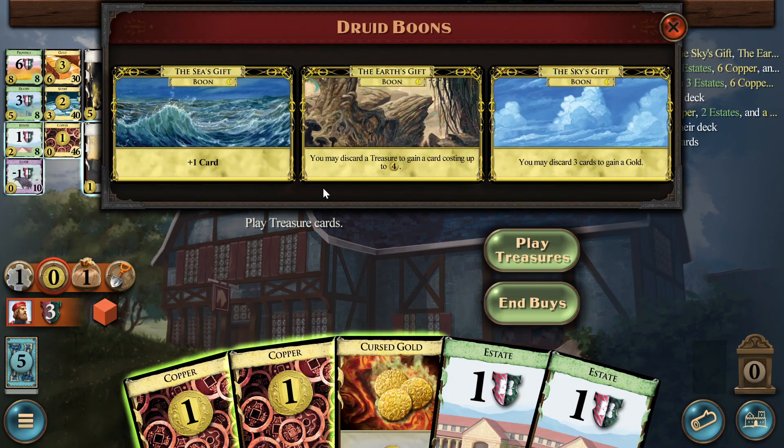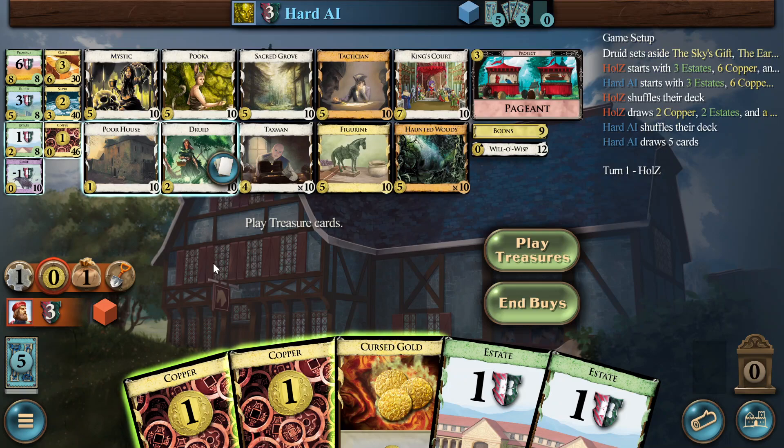What are the boons? A Gold. Could be big money stuff with Druid, but that's also not viable, I think. If you see Taxman and Cursed Gold on turn three, then you're rolling. You get a Gold rather than a Figurine, you get the Haunted Woods, and then you can still play the Taxman occasionally and later play it again once you have the King's Courts going.